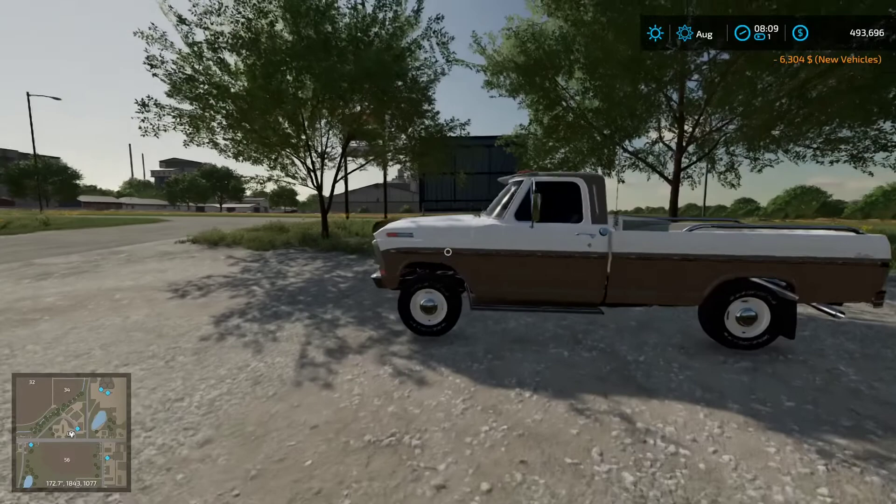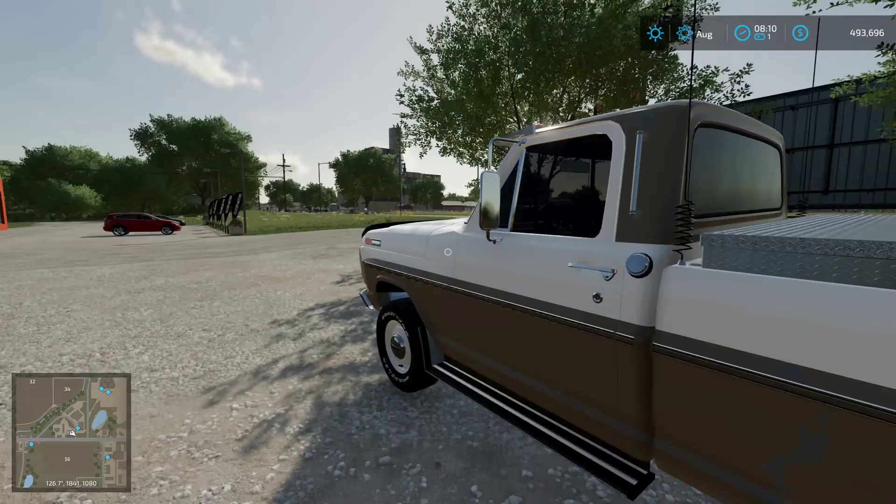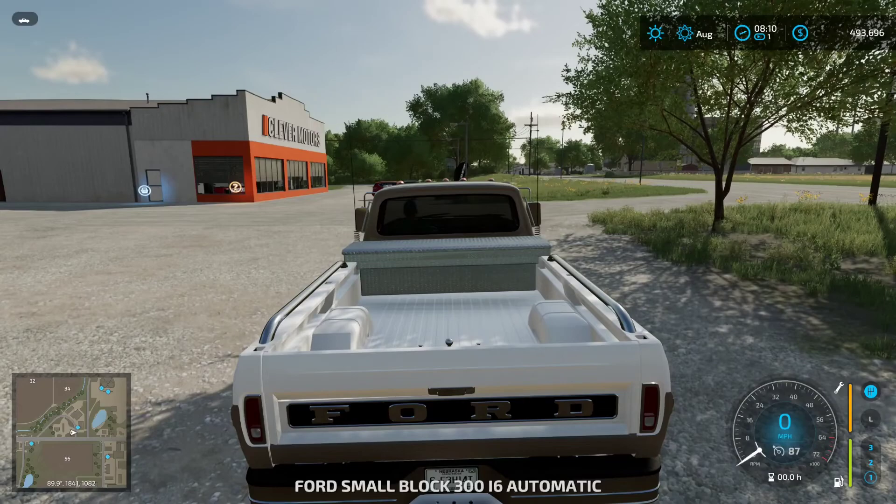There is some land that I want to go buy. I'm going to have to take a loan out to get it. I basically want to take out just enough money so that I can buy the land and still have roughly — I'm at $493,000 — around $400,000 left. So the land that I want to purchase — I'll go ahead and take a drive down there.